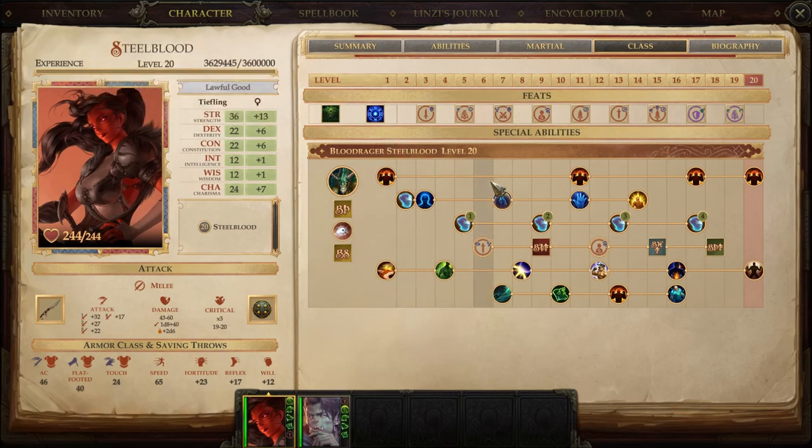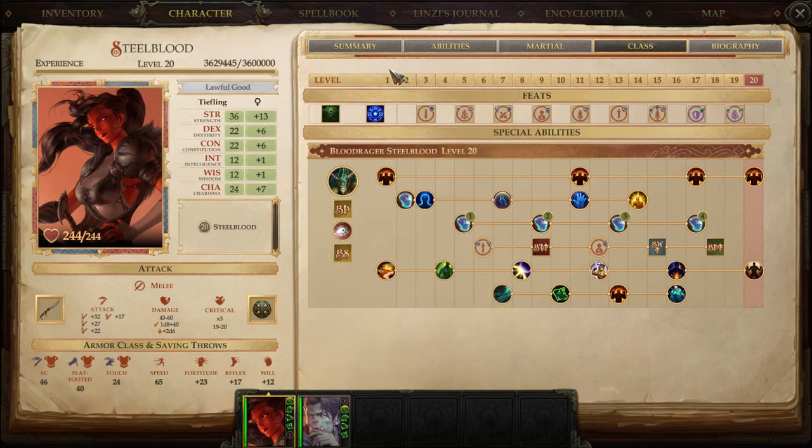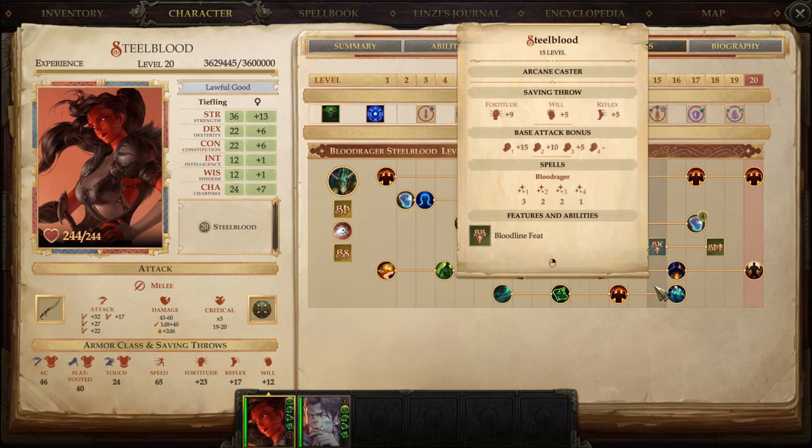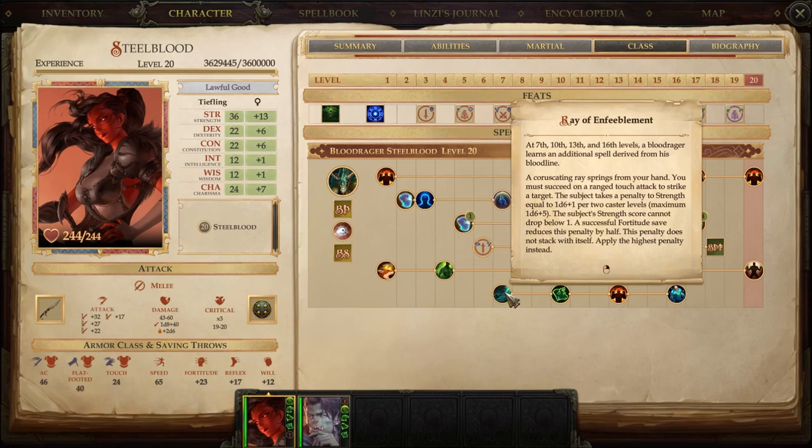The reason for Steel Blood isn't so much the cool abilities — it's really because it gives her the ability to wear heavy armor. Blood Ragers innately can wear light and medium armor, they get simple and martial weapon proficiency, and even shield use. As a purist, she gets a BAB of 20 by the end of level 20 — a BAB increase at every level, much like a fighter or barbarian.